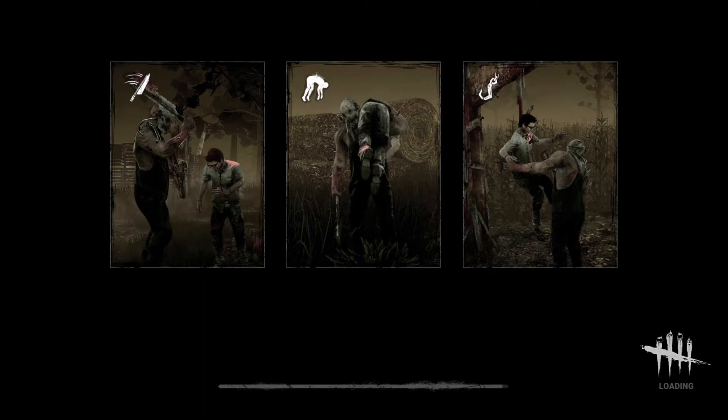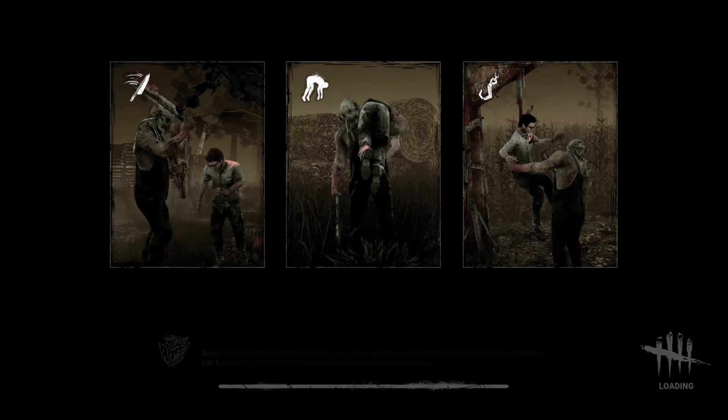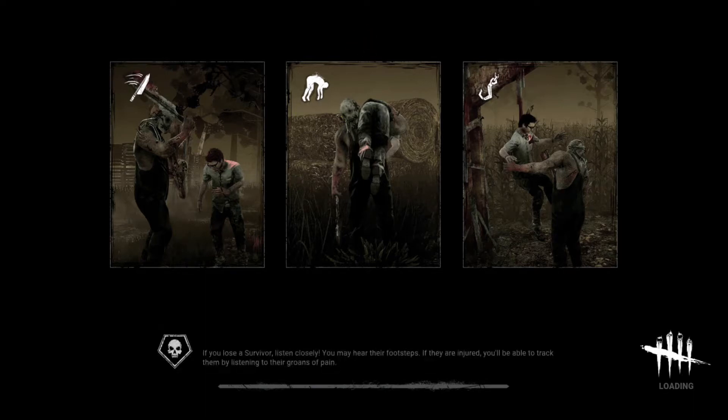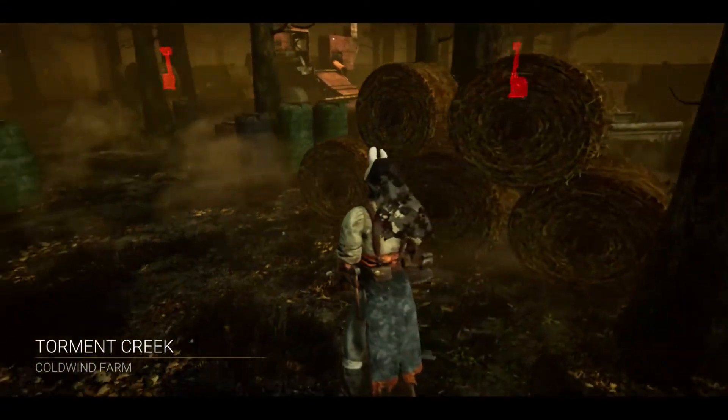Hopefully this goes well. As we've been doing for the last few episodes, once we finish this killer match we'll switch over to survivor play as Detective Tapp. I'm pretty close to getting prestige 50 with him — like three levels away. The loading times in this game are atrocious. All right, let's get it — Torment Creek, Cold Wind Farm.